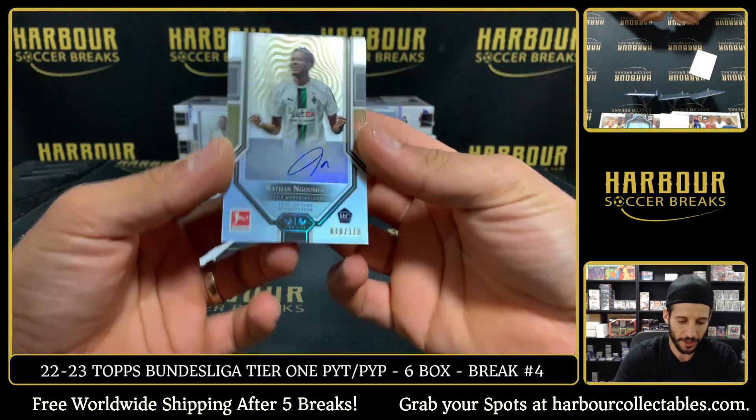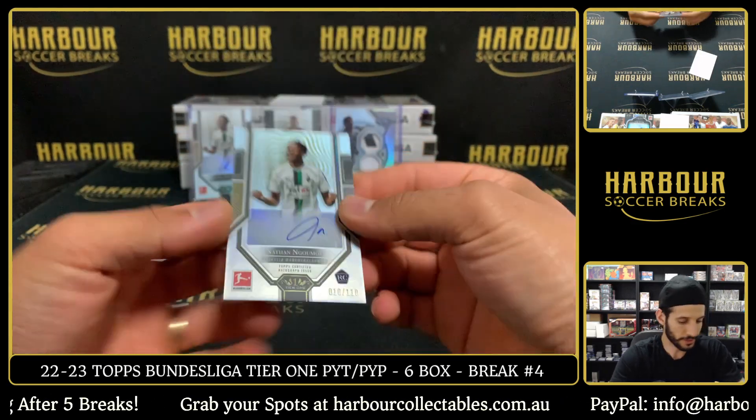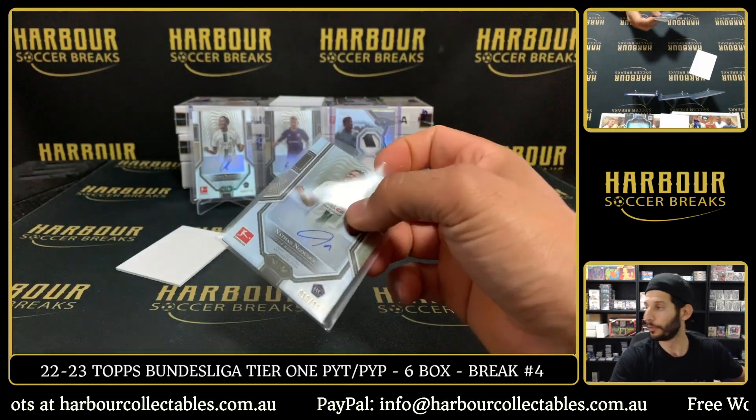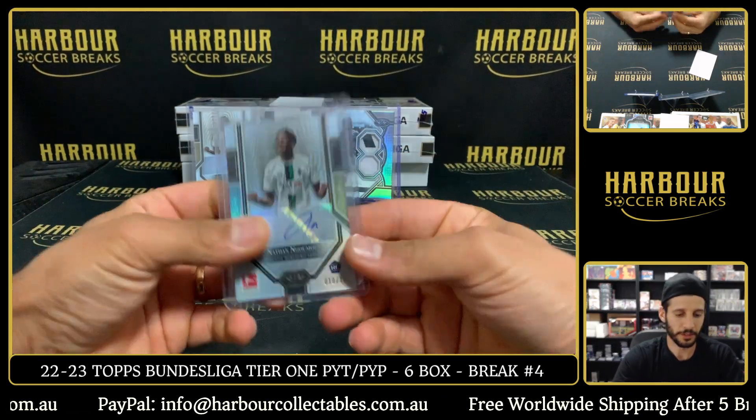Again we hit Nathan Nagumu — another one, 10 of 110. Two Nathan Nagumus! Mönchengladbach, Alexander. There you go — two for two.